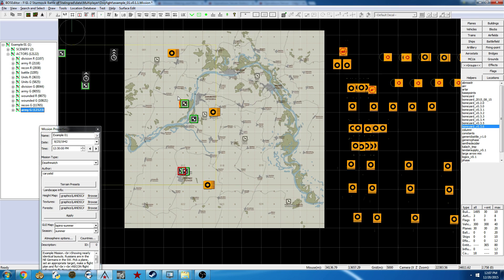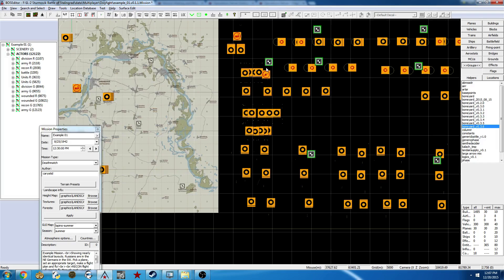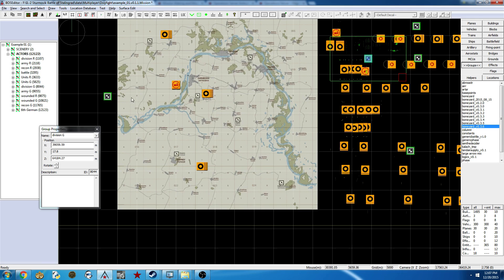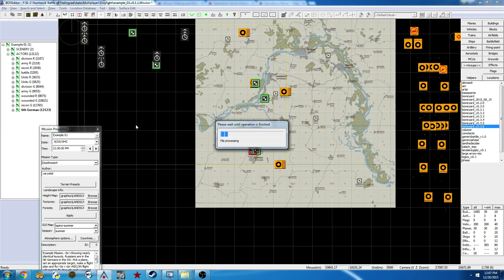I'm just putting the base right here — it might be in trees, I don't care. Now I'm going to put inside my army: right now our army only has our multiplayer air base that's defended and a base. But we want some units in there — we would like to put in some airplanes. Basically we're going to put in a few divisions. We'll go ahead and name this too — Sixth German — and you saw I named that icon out there.